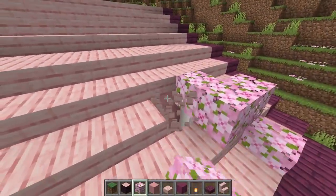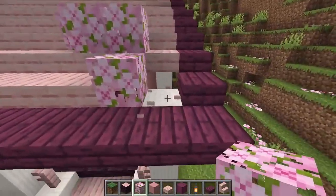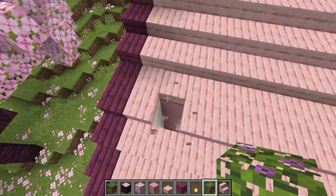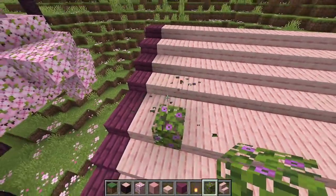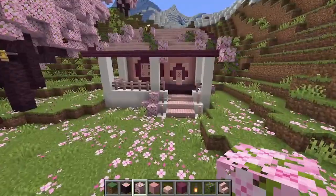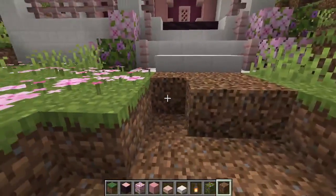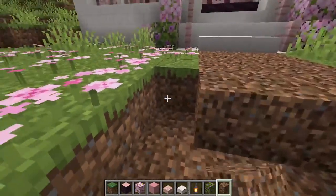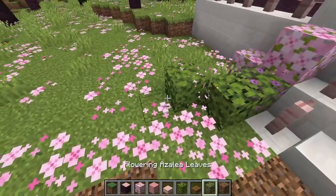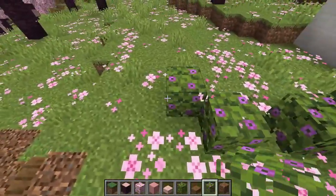I added in some cherry leaves and flowering azalea leaves into the roof before changing out the front stairs to quartz. For a pathway I went super simple — just some coarse dirt and spruce slabs — but I wanted a bit of a border, so I added in a few azalea leaves, flowering azalea leaves, and cherry blossom leaves along the sides of the path.